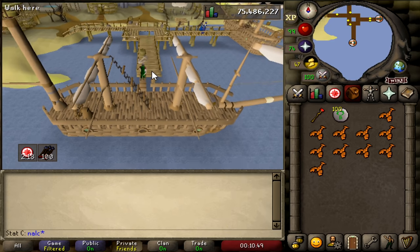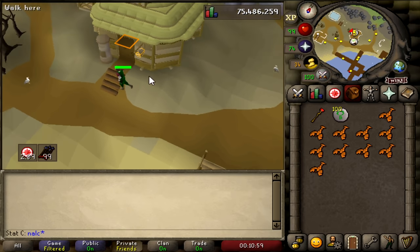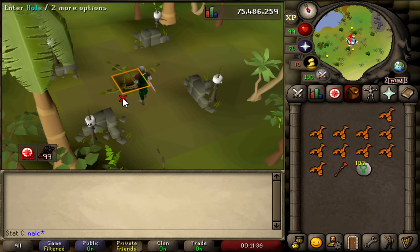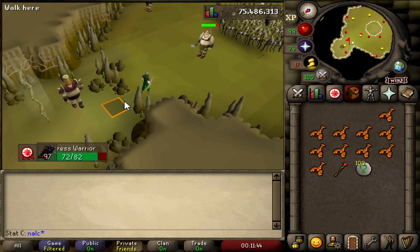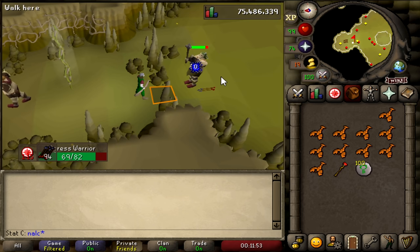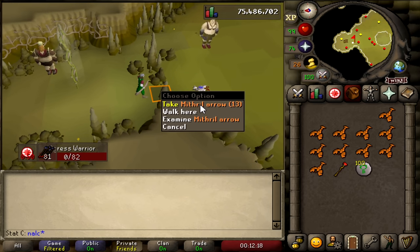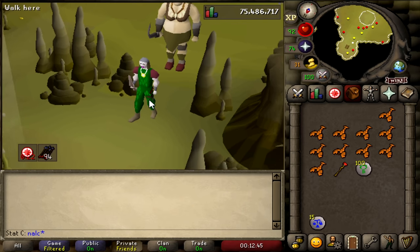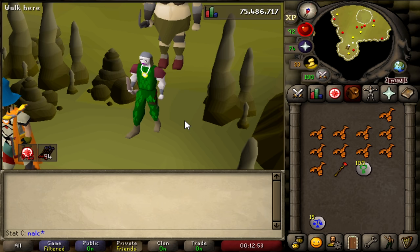He'll bring you to Corsair Island. Run north off the ship — there's a bank here for all your banking. Run west of the bank and on the minimap you'll see a dungeon symbol: the Corsair Cove Dungeon. Enter the hole and you can start farming Ogress Warriors. You can safe-spot them right by the vine ladder — just walk one square north of the gap. You can AFK and watch something while attacking them. Pick up your arrows and big bones for maximum profit. Ogress Warriors are around 50–100k+ per hour depending on your range level.